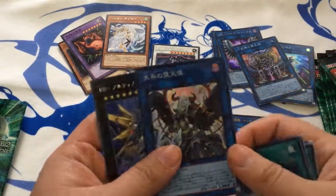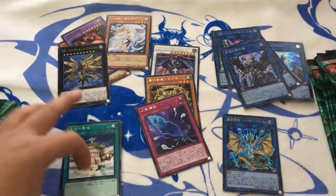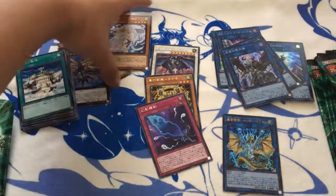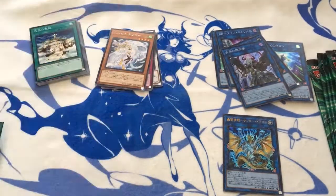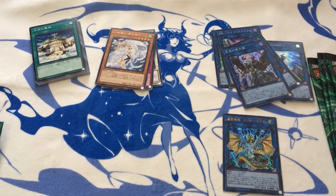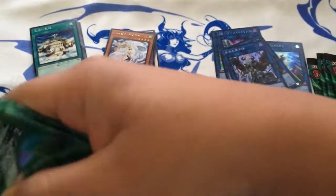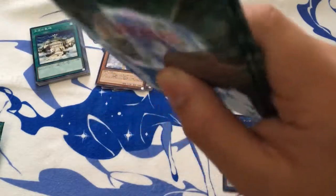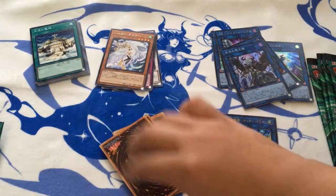Nordic Herald — oh hey, we got the Dark Lord waifu! That's all I care about. I wish I got her as a secret though. All the Link Strike Pack 2 cards in this set actually come as secrets, compared to the first one which only came in supers or secret. So all the link monsters in this pack do have a chance to become secrets — I like that. We got the Dark Lord waifu, that's all I wanted.